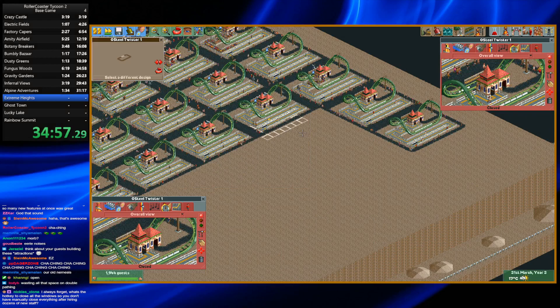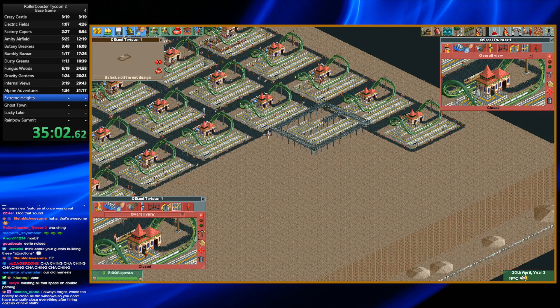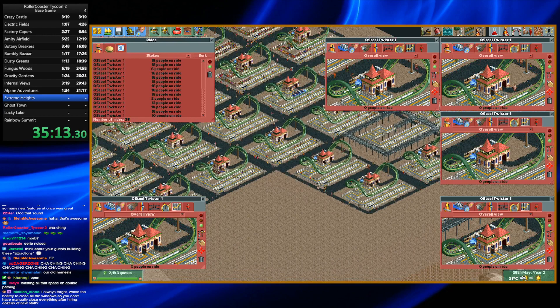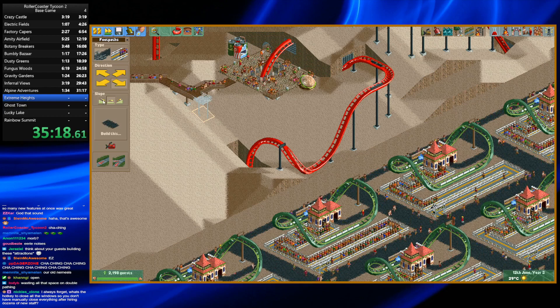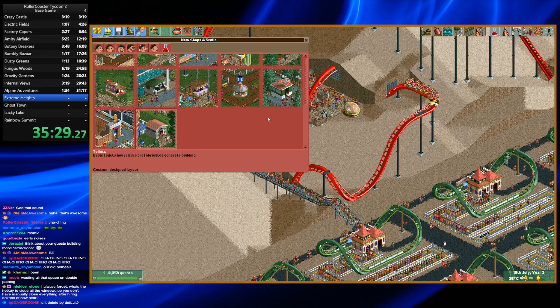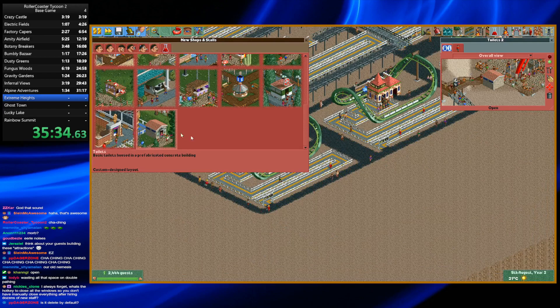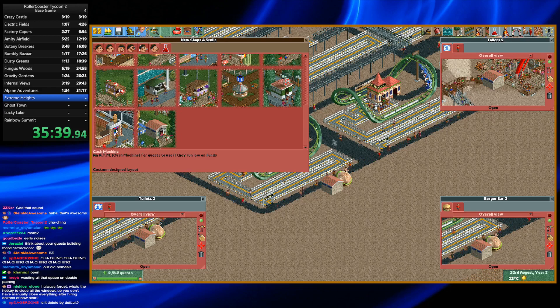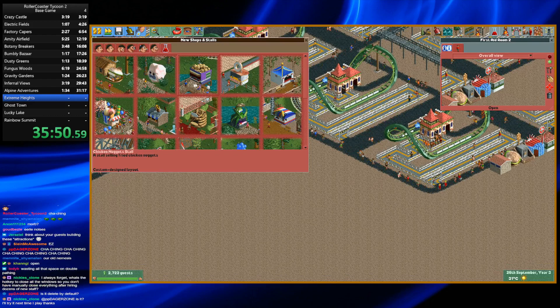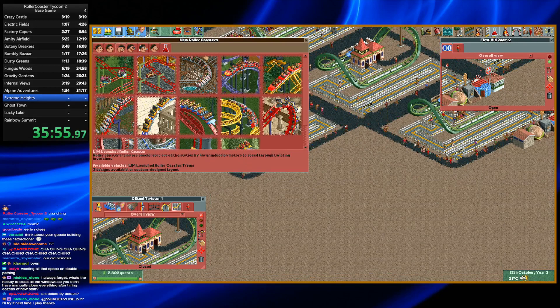Nope, can we just build through that? No, we can't. Okay, you know what, I'll just keep that open — can't be bothered to remove that. Okay, now I'm gonna add a connection here, like that, and I'm gonna build some more stalls. Let's build a toilet here and some stalls, right here. And I don't need a cash machine. Also a first aid stall — I think that might be useful. And then more of these rides please.